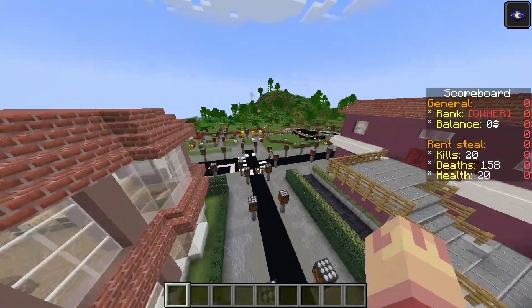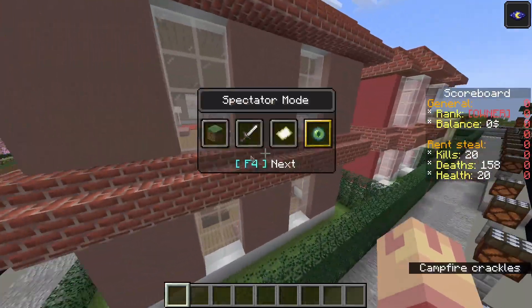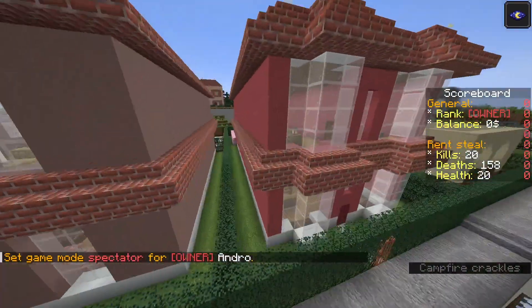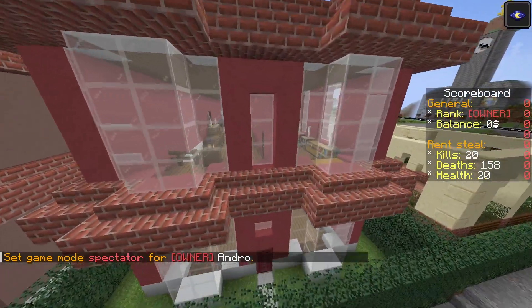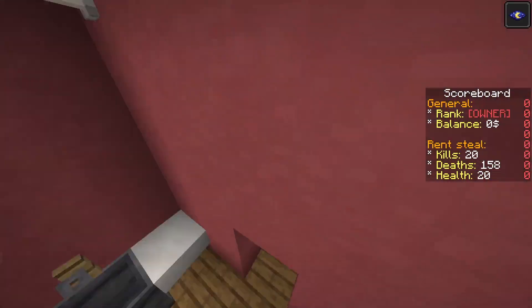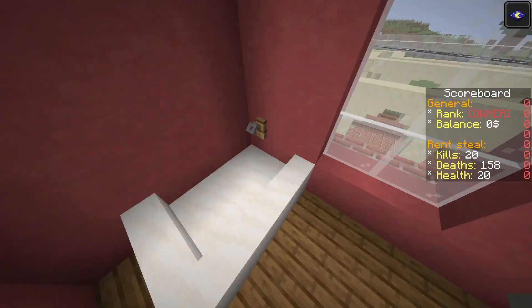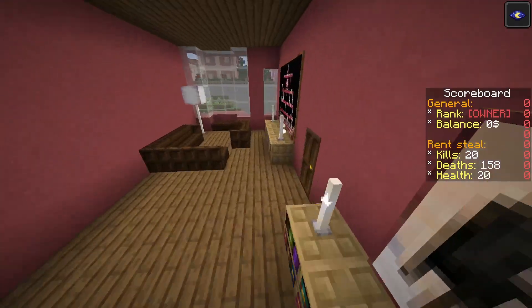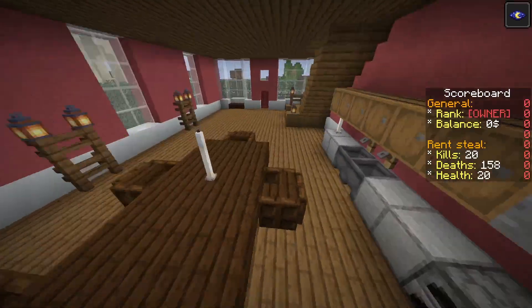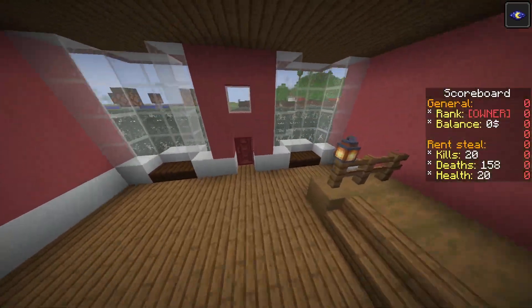So this is a pretty nice, cool building as you can see. Then Stepan built this building from pink terracotta. As you can see, it's very nice — this is a bath with water, and this is a kitchen, pretty nice. Stepan is a good builder, I have to say that.